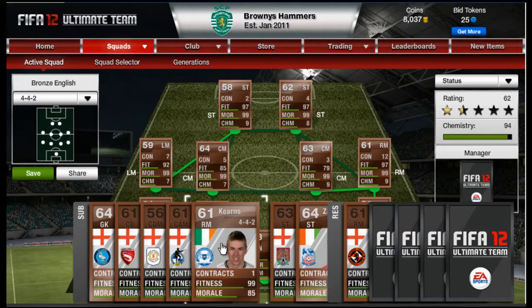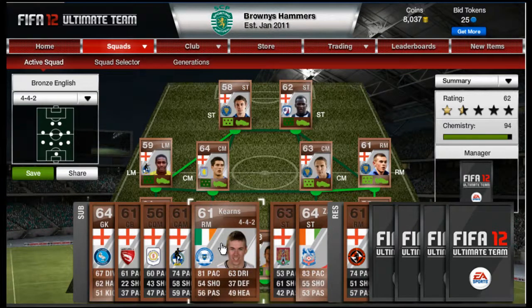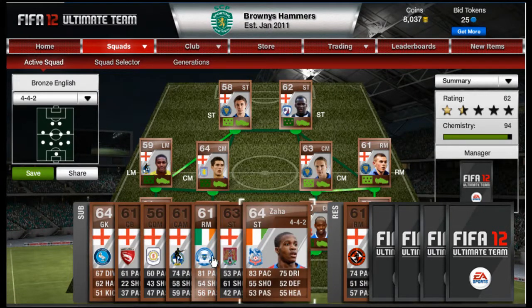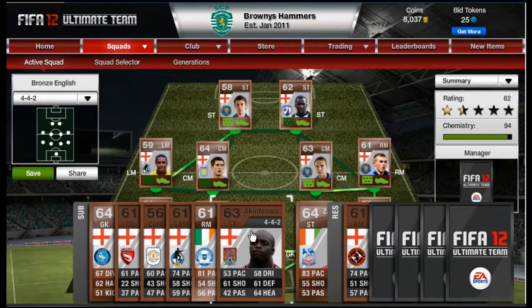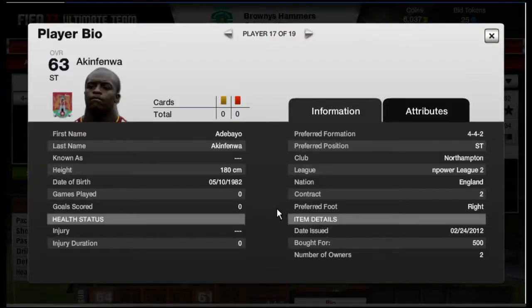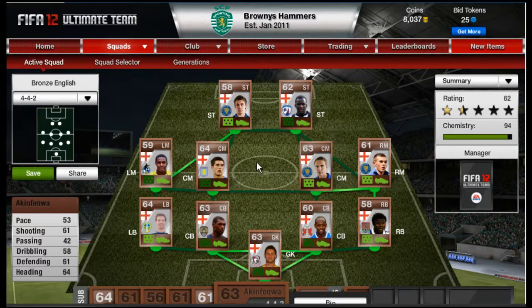Other notable players include Kearns — 81 pace, plays for Peterborough but is Republic of Ireland so adds some chemistry, and has four-star skills with 63 dribbling. There's also a backup keeper with more all-rounded stats: 67 diving, better handling, kicking, speed, and positioning. And Confine is an absolute beast with 97 strength — haven't used him yet but bought him for 500 on open bid.